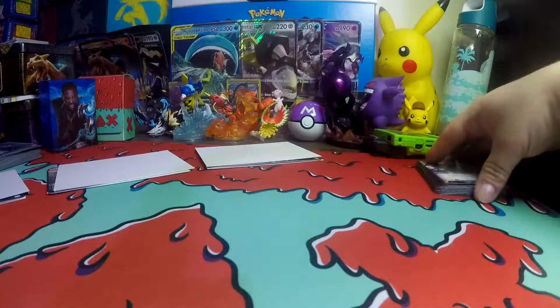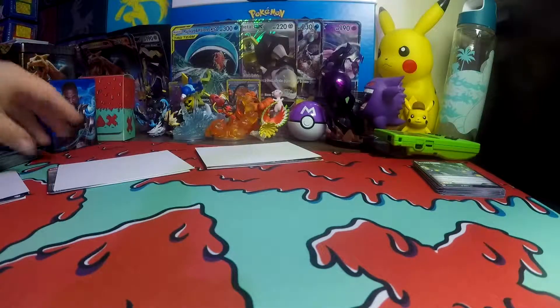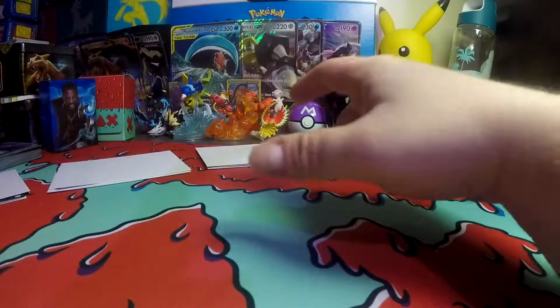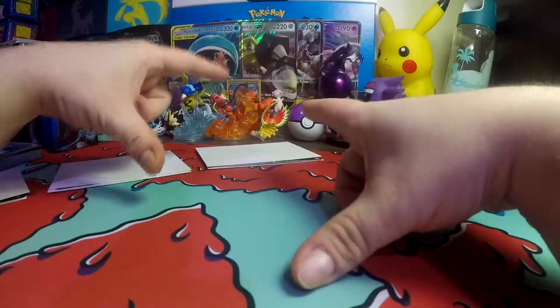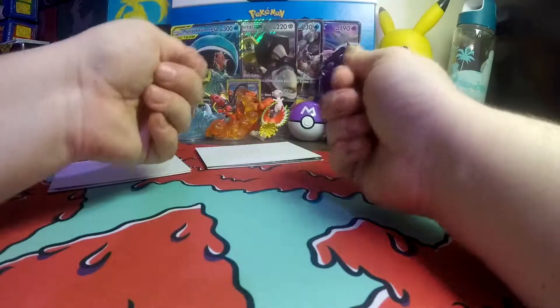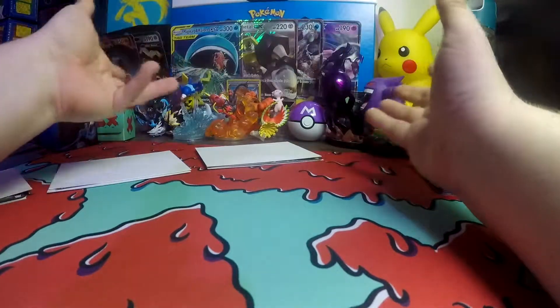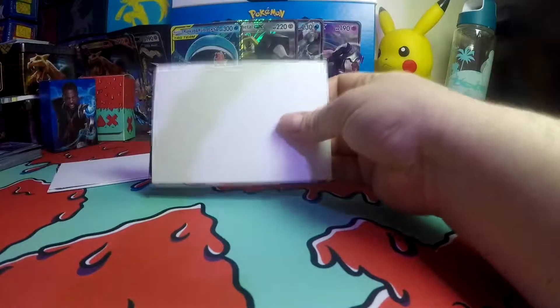The cool thing about combiners is you have basically, instead of it being the giant card that you would usually get, you get a giant card that folds. And when you open it up it can help combine to a bigger bot. So we're going to start with this first one here.